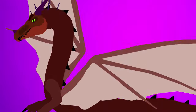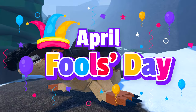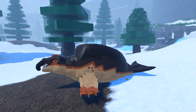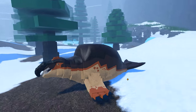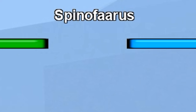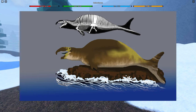Happy April Fools everyone! In this video we are going to be taking a look at what Dinosaur Simulator has added in its April Fools update. One of the new creatures added is called the Spinophorus, and this is actually based off of a concept design on the Spinosaurus.